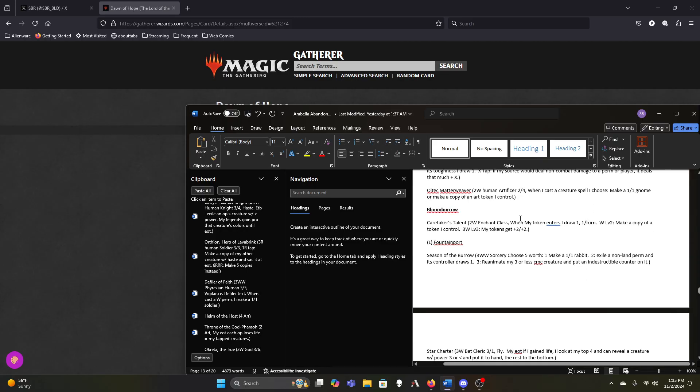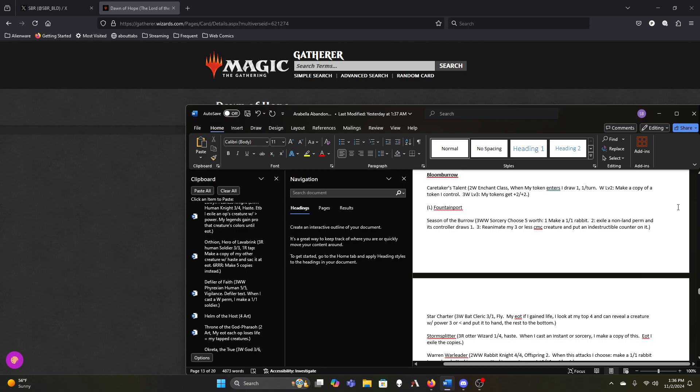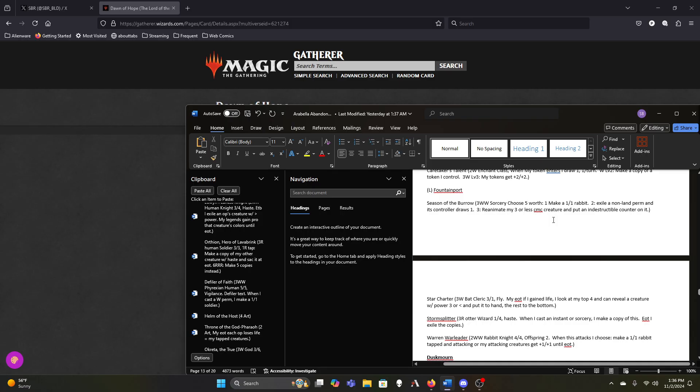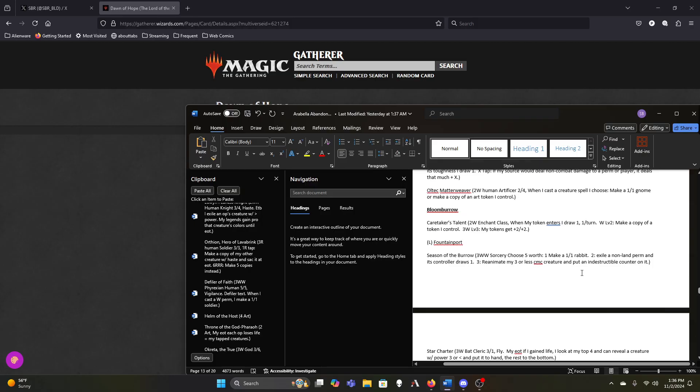Caretaker's Talent gives free constant card draw and gets to make a token copy of one of our other tokens if we get a fancy token in play — that's not terrible. Season of the Burrow can remove problematic permanents but can also just make five one-ones, and sometimes reanimating a cheap creature is really powerful. Obviously I'd love to reanimate our commander, but that's dangerous — if they counter the Season of the Burrow, she's stuck in the graveyard until we find a way to exile her.